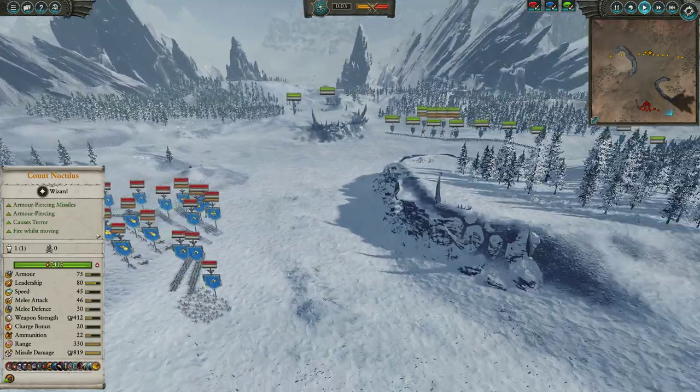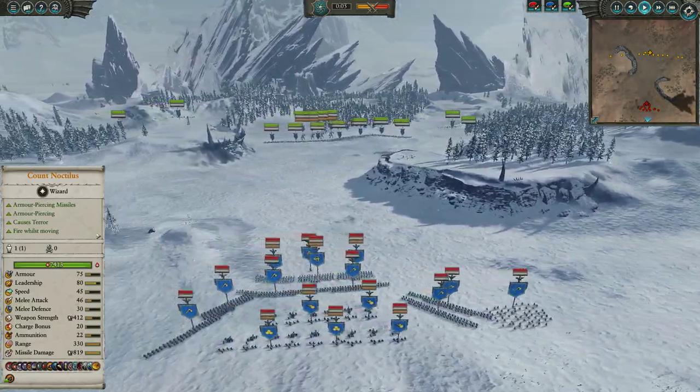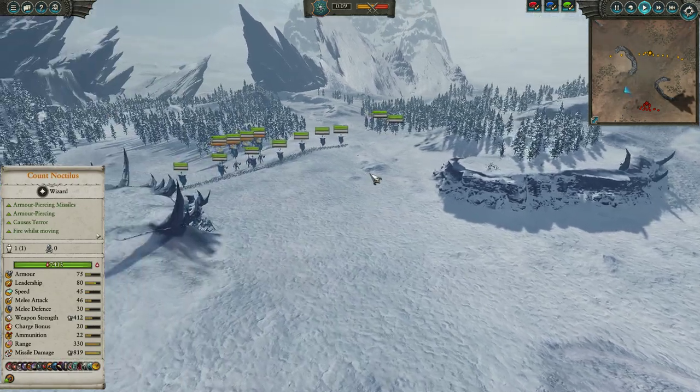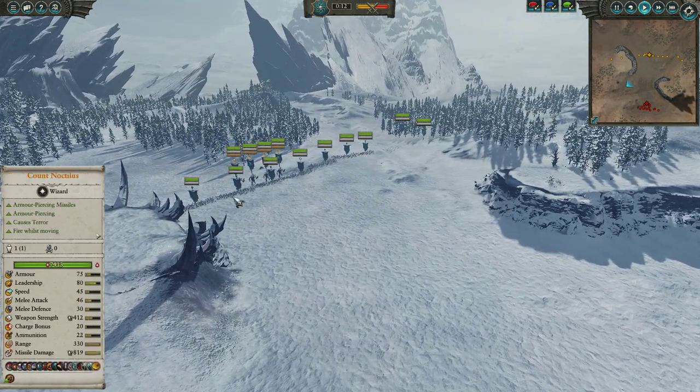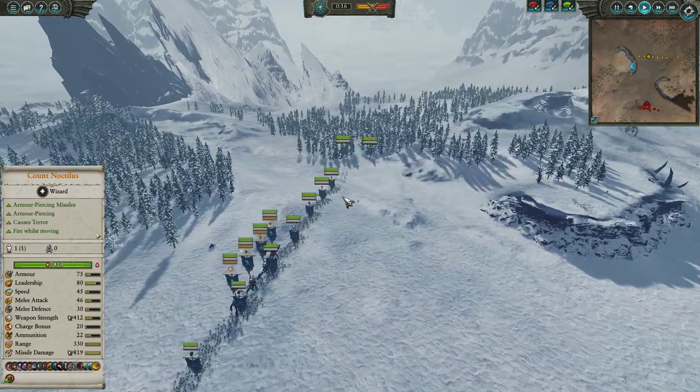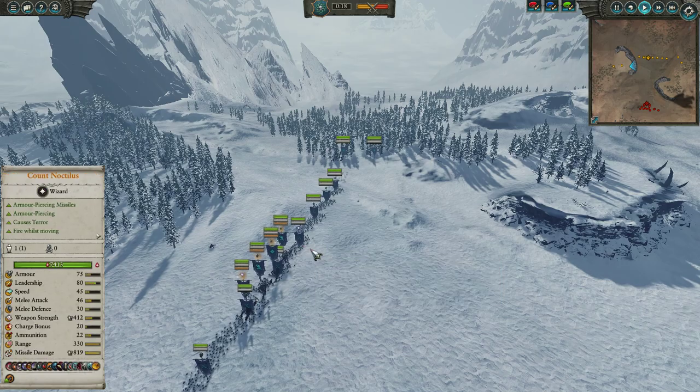Pretty simple build, pretty straightforward. Definitely very heavy on the deck up. A lot of it was invested in dealing with mobs — I have a lot of chaff, it's just that it's very cheap chaff. These guys all cost 300 a pop, the Tidus Skjold is 450.